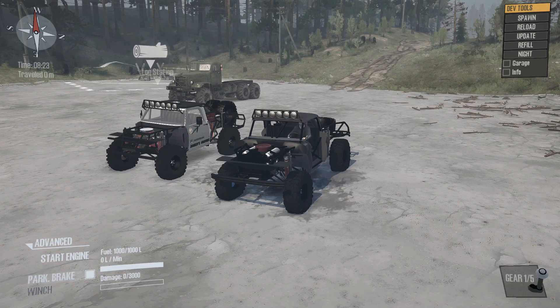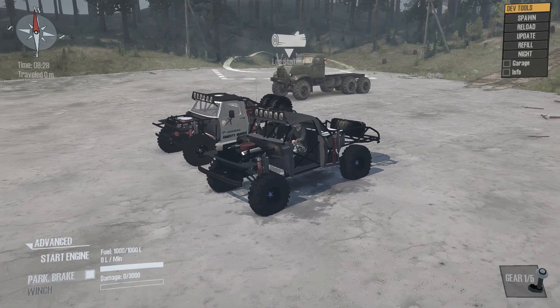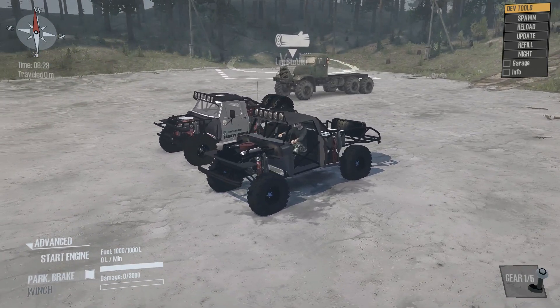Hello everybody and welcome back to Spin Tires Mudrunner. In today's episode we're having a look at these two trucks on the Proving Grounds - they're both by Banksy's Graffiti: the F100 Trophy Truck and the C10 Trophy Truck.